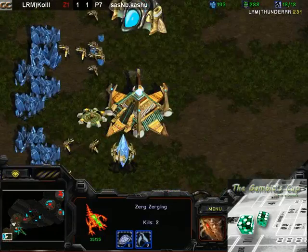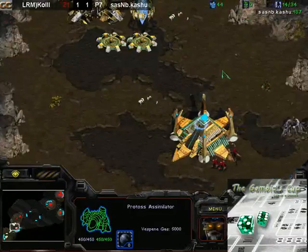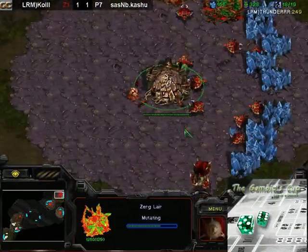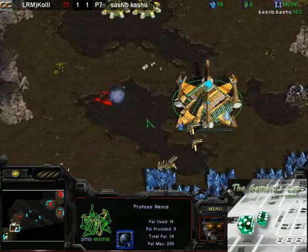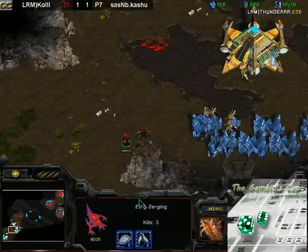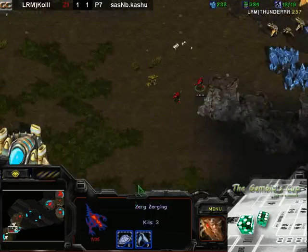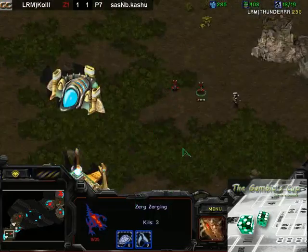Looks like Koshu is unable to mine from his natural. He's not mining any gas because he's got no probes. He's at 14 supply against 18. Much like in last game, it looks like the Protoss has lost from the get-go just to a speedling run-by. I guess in that sense, Cole is getting a little bit of revenge here for his teammate.